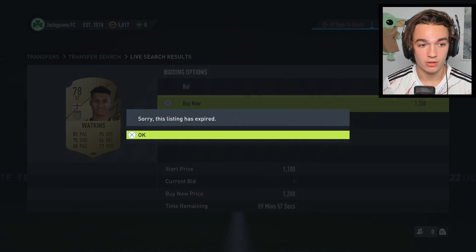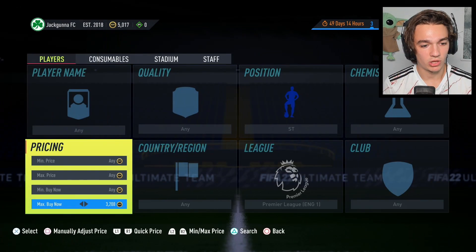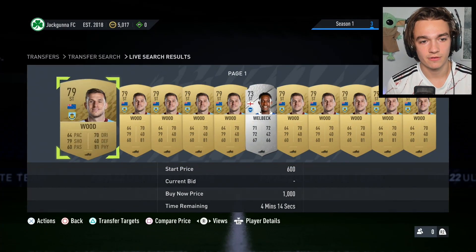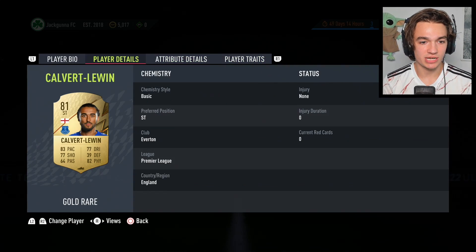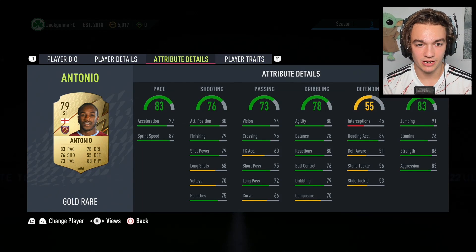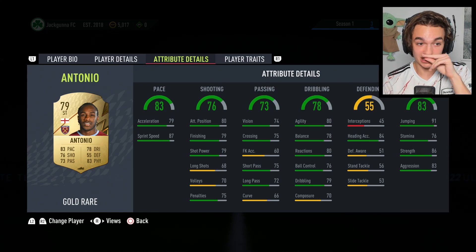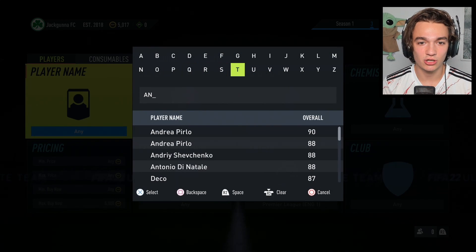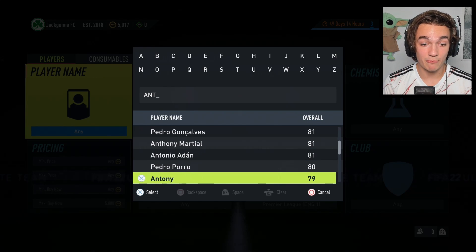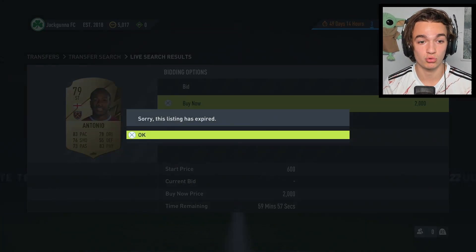Ollie Watkins has four-star weak foot and three-star skills. Looking at strikers we can afford, we're choosing between Calvin Phillips — three-star three-star — and Michail Antonio. I think Antonio is the one we're going to pick up. He's not the fastest of all time but hopefully fast enough to get past most players. His stamina isn't great either, but let's pick up Michail Antonio and see how he plays. We could also potentially buy Calvert-Lewin to play alongside him.